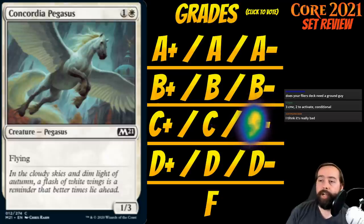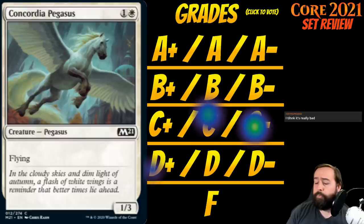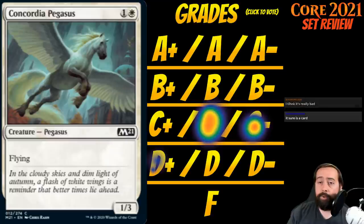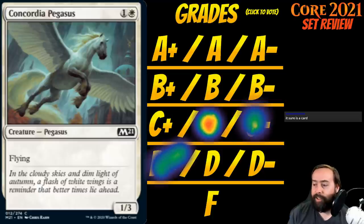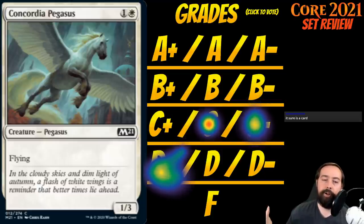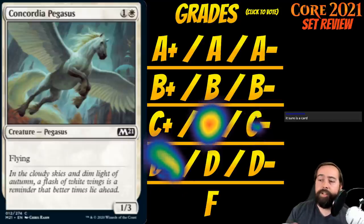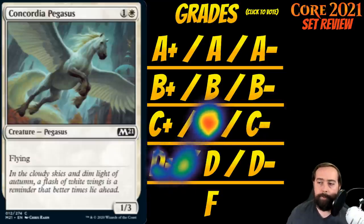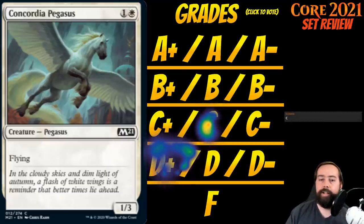Up next is Concordia Pegasus. It's 1 white for a creature Pegasus at common — a 1-3 flyer. One-three flyers for two are okay but not incredible. There are better ways to enable your flying deck — put counters on a 2-2 flyer instead. This is your uh-oh-I-didn't-quite-get-there card when you need more flyers or creatures. It's kind of the definition of a C-minus — a card you should cut frequently, but it is a creature you can play. C-minus for Concordia Pegasus.